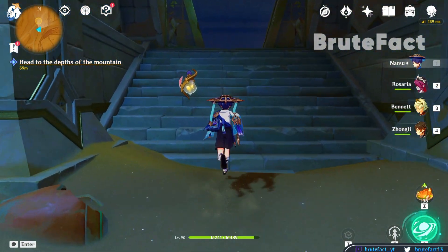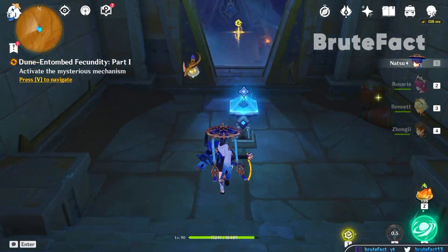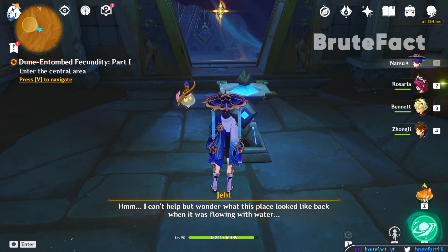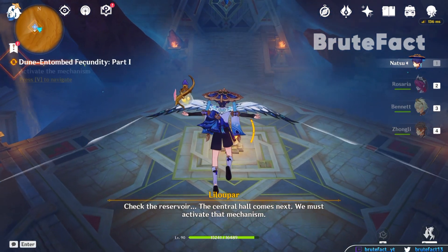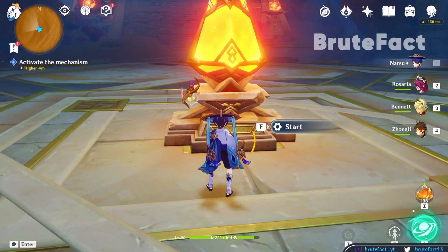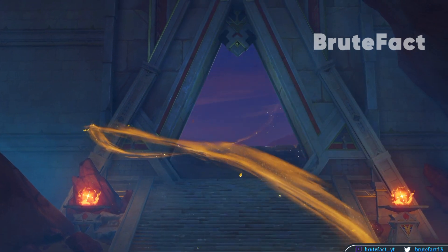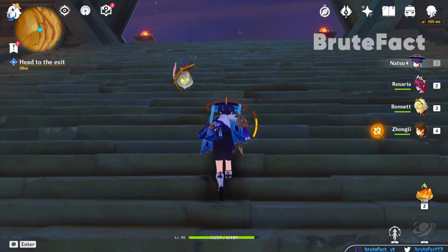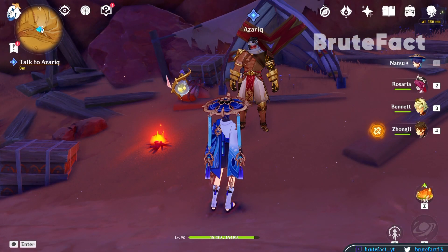Follow the quest navigation, interact with the blue pyramid mechanism, head straight and activate the mechanism, defeat all the enemies, and go to the exit door. After the cutscene, talk to Azariq to complete Dune Entombed Fecundity Part 1.